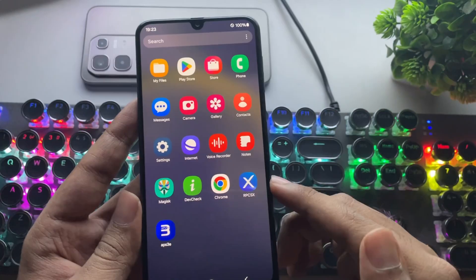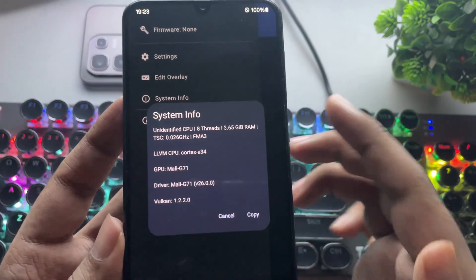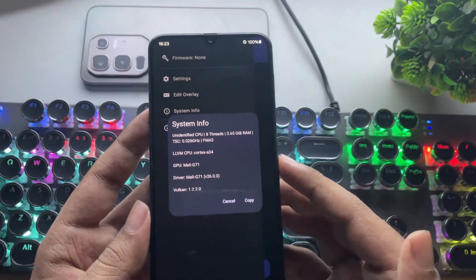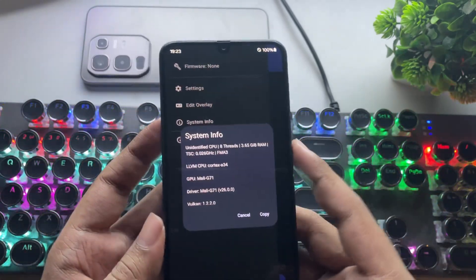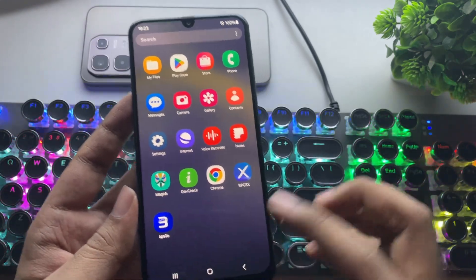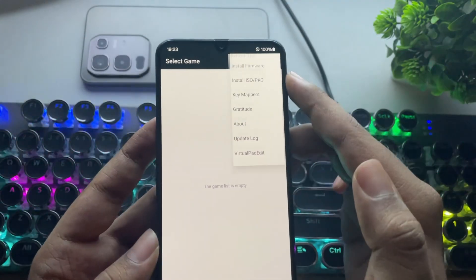Some of you might ask, why not try it on RPCSX? Well, RPCSX doesn't recognize this device's CPU. Also, the LLVM cores show up as an unknown version like Cortex A35. Plus, most big titles probably won't load on a 4GB RAM device like this. You'll generally need at least 6GB RAM or more, along with a decent chip to get playable results.